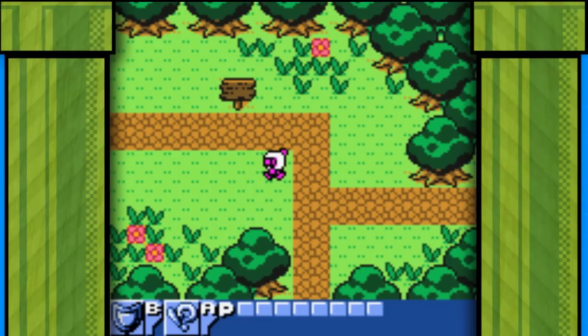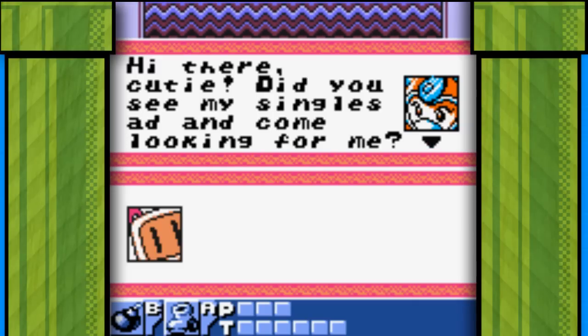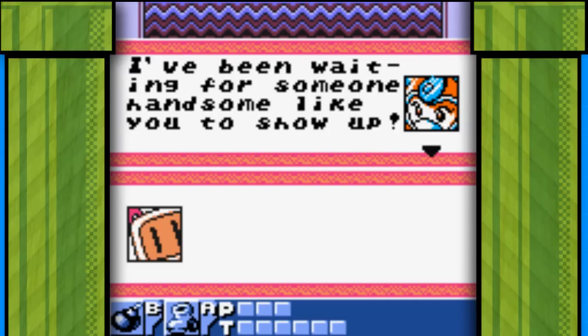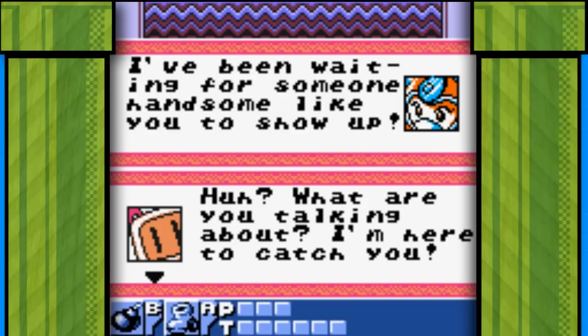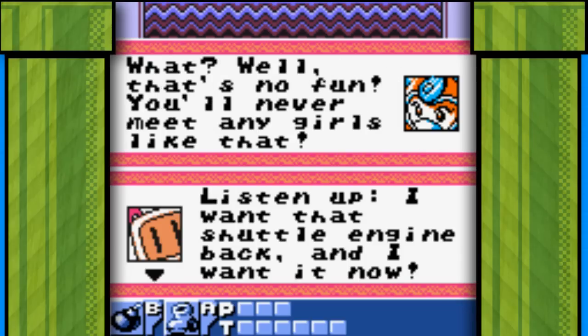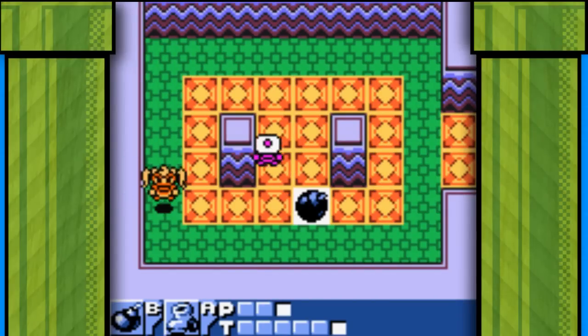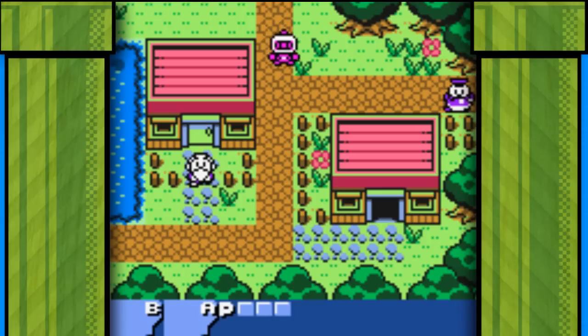Talking about dungeons — I get to the first one and the boss is just a girl who wants to fuck Bomberman, but he's completely oblivious to it. I mean, he's never gonna get laid if he blows up every girl who hits on him. If you ask me, it should be the girl doing all the blowing. Not him. If you know what I mean.